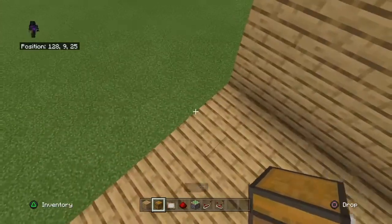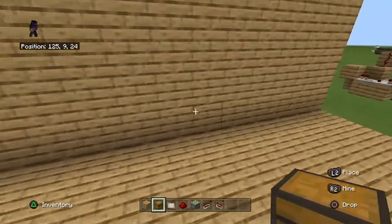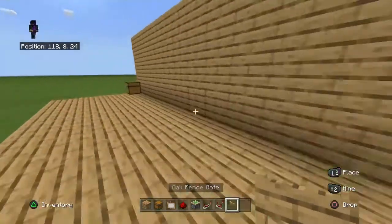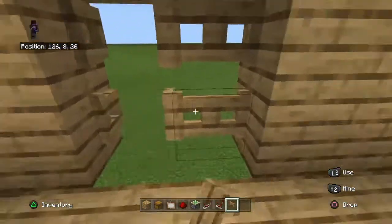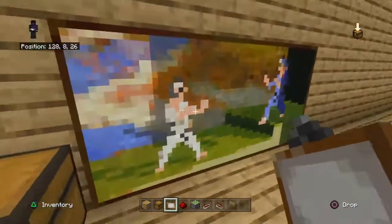Now, put a chest here and grab yourself a painting and some oak fence gates. Put them in here, open them, and put the painting there. It should come out as that.